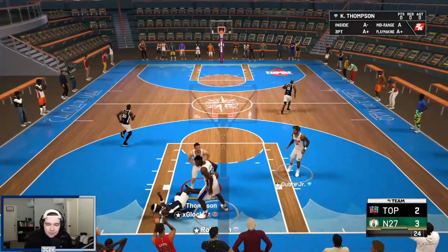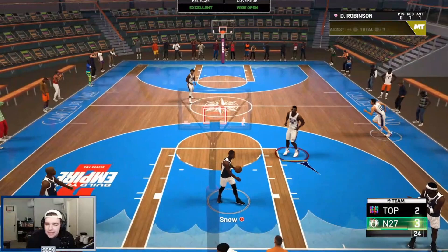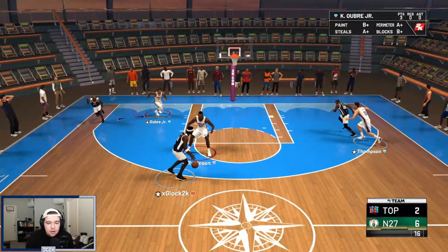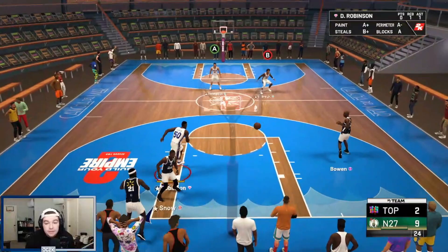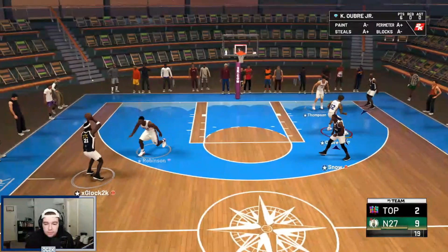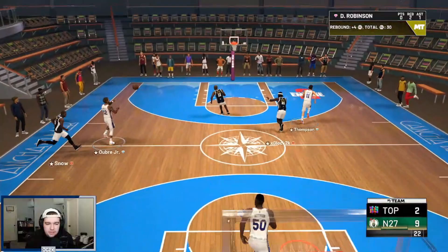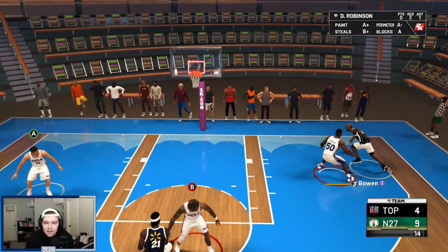I'm really liking what Kelly Oubre gives you — there's definitely value to having a guy like him on the court, especially if you add those defensive badges to him. He's got great size at the two, and if he becomes a really nice defender as well — look at that, the gold interceptor already triggering. He really has the potential to be a top-tier shooting guard in MyTeam. With those defensive badges I think he can be a good defender — he's already getting steals, playing passing lanes. That length is super valuable at the shooting guard position. Pump fake — oh yeah, blow by to the rim, Kelly! Really liking that he doesn't even have clamps yet and he's forcing the pickup.